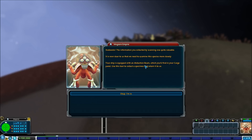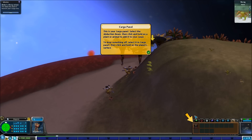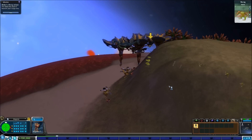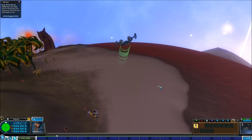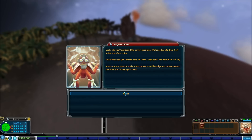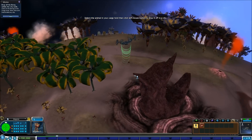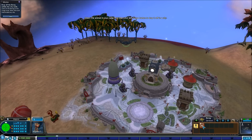Your ship is equipped with an abduction beam - send in the probes! Probe all the creatures! Which you'll find in your cargo panel. Use this tool to collect a specimen and return it to us. Yes, use the abduction beam - I'm quite aware. I want to use the abduction beam. Whee! I have collected you. Now where do I take you? Drop it off inside one of our cities. Make sure you beam it safely to the surface. Let's not drop infected nuclear radioactive species into the middle of a city - that would not be good.